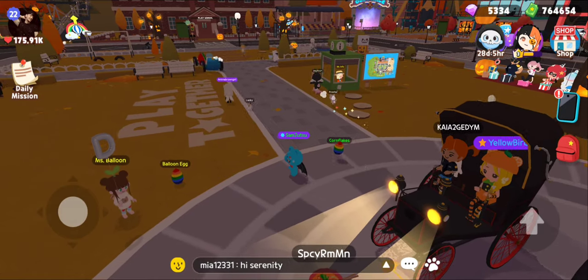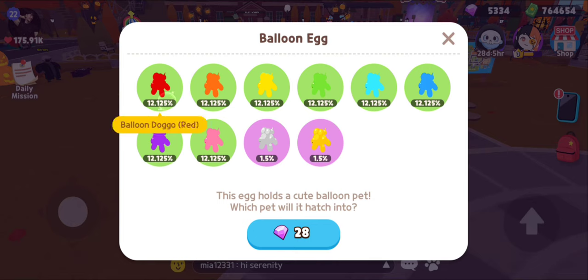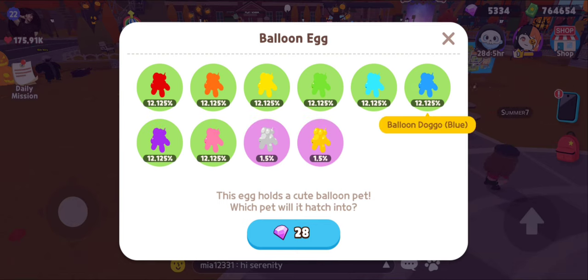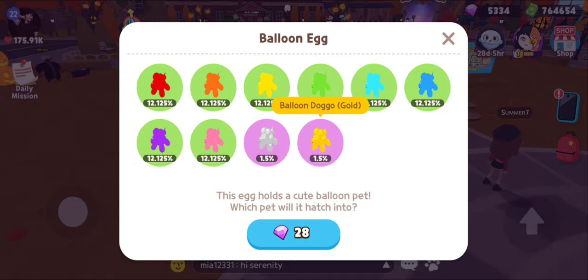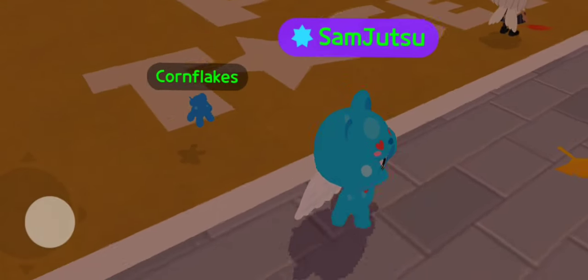If you head over here to Plaza, they have this new balloon egg, which is obviously what I'm using. You can have all these balloons — the silver and gold ones are epic. They should have like a rainbow one or a striped spotted one. But they're really cute — this is how they look when they follow you, kind of floating.